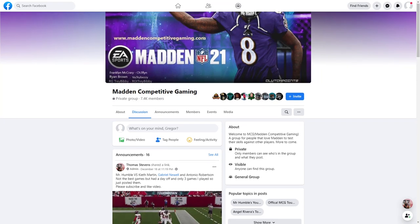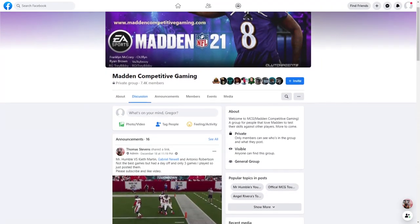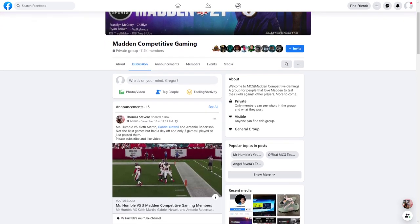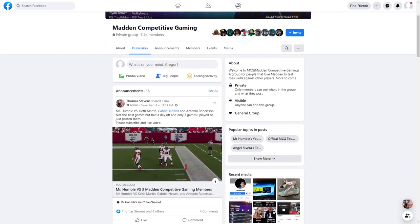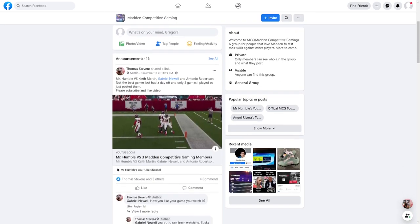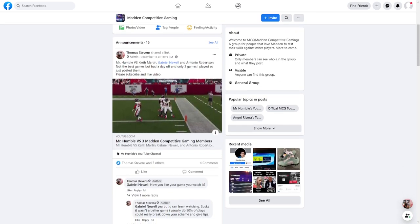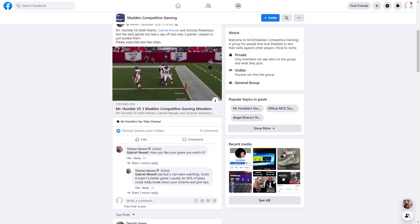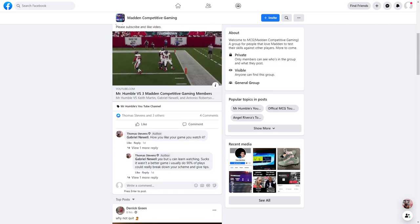I'm very excited to announce that I'm teaming up with Mr. Humble. He has a Facebook group chat called Madden Competitive Gaming — link is in the description. If you want to get some good games, some good competition, and want to lab with some people who know what they're doing, go check it out. Just send an invite request and you'll get invited. It's been a great community and a whole lot of fun.